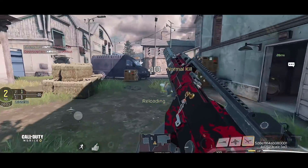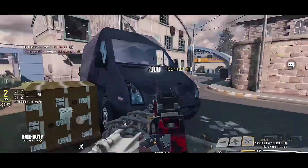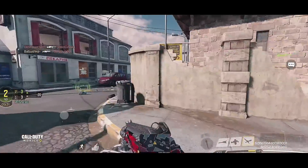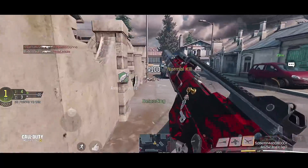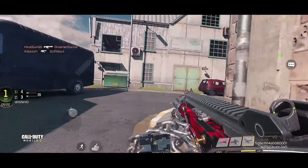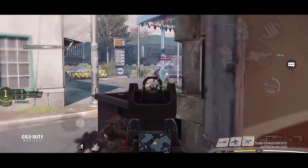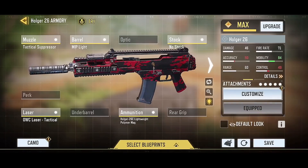Next is the Holger — the top number one weapon on this list. It's the only weapon that dominates both submachine gun players and assault weapon players. The downside for a fast-paced, high-mobility player like me is that it's quite heavy — it feels like the Chopper, a heavy LMG. Here's the recommended gunsmith for the Holger.